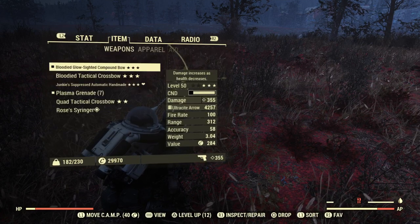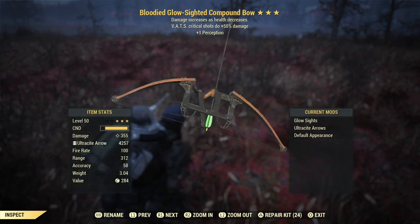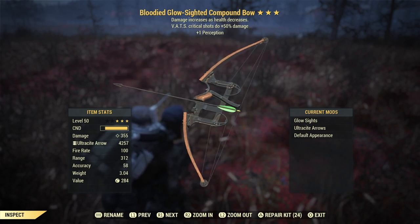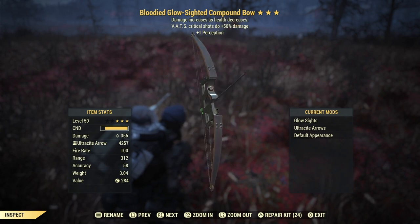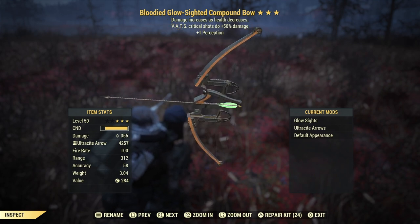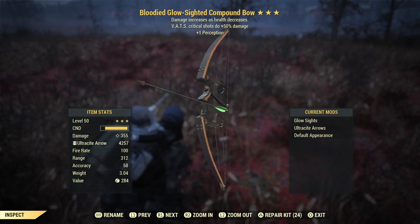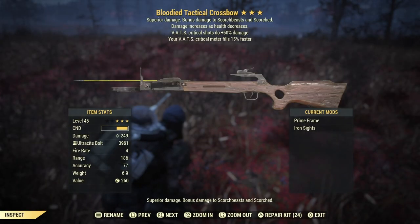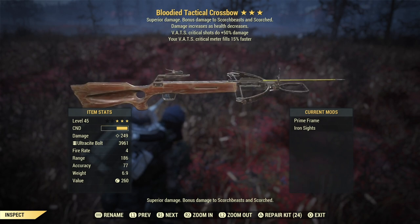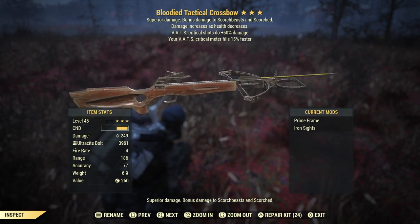Let's start with the weapons. The weapon I use is a bloodied compound bow modded with ultra-light arrows for more damage against scorched enemies, and with the glow sight. It also has 50% more crit damage and plus one perception. This is a really, really good bow, I love this thing. Look at the damage — 340 — after all the nerfs we got for bloodied. Really, really good. The next weapon I sometimes use is also a bloodied prime crossbow with prime frame, iron sights — nice damage with crit damage and faster critical fill.